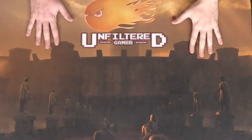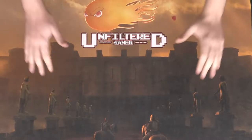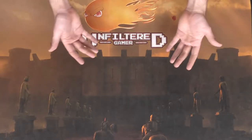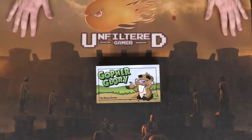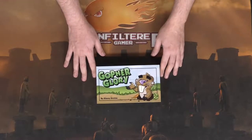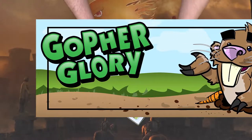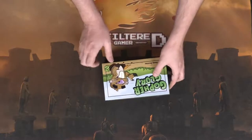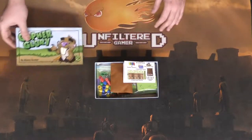Hey everyone and welcome back to the Unfiltered Gamer board game unboxing, sponsored by The Game Crafter. Today's game we'll be unboxing is called Gopher Glory by Danny Devine. It is a moderately sized board game basically about digging holes as a gopher and attempting to gather certain vegetables for victory points. Let's go ahead and take a look at the box and see what we have inside.